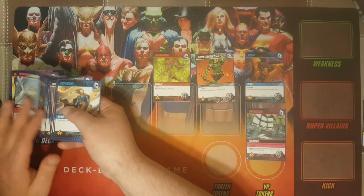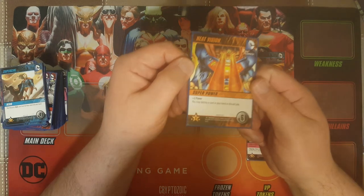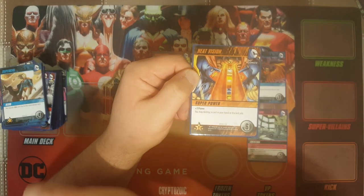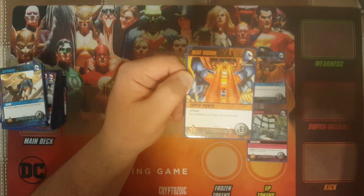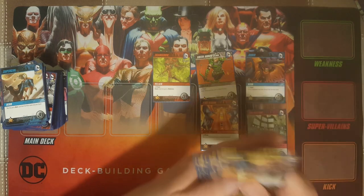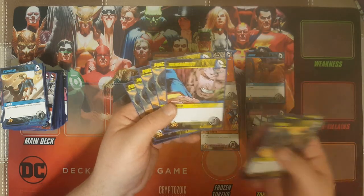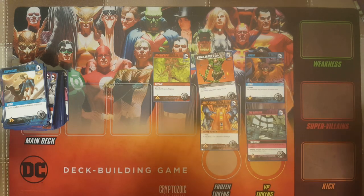The last card type in this first set is superpowers. Superpowers are orange, and there are fewer of them than the other card types. This one, Heat Vision, says plus three power — you may destroy a card in your hand or discard pile. It's worth two victory points and costs six. Remember we talked about getting rid of cards that aren't beneficial? Punches only give you plus one power, and vulnerabilities give you nothing — they have no effect. You want to destroy these cards and get rid of them as fast as you can.